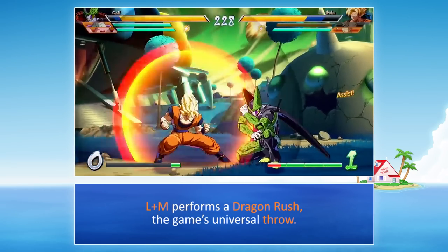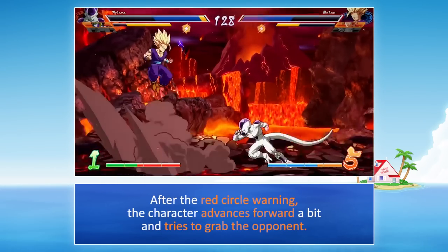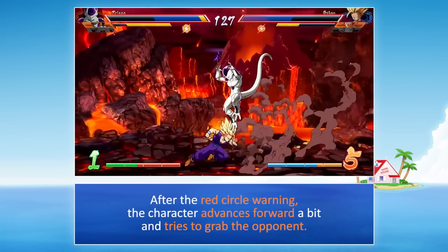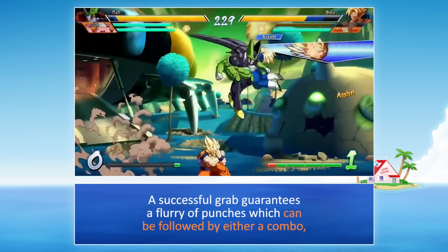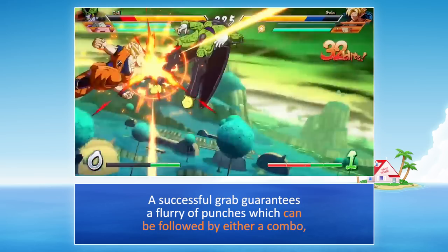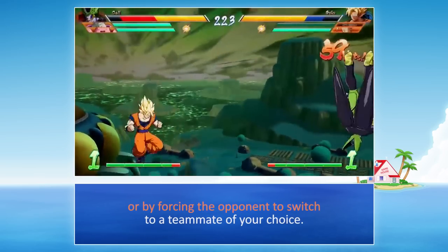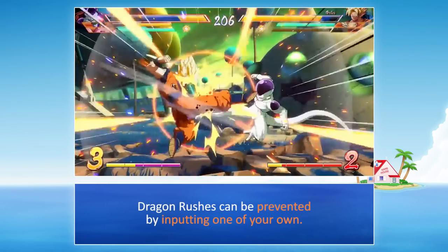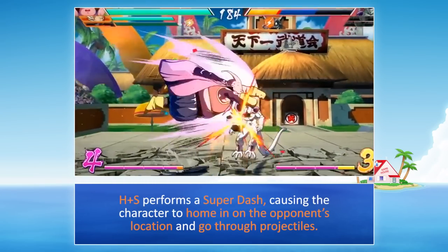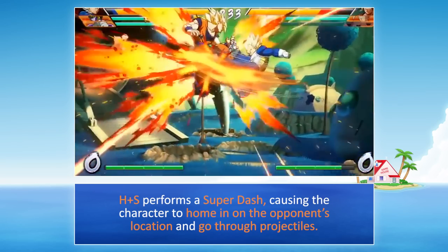L plus M performs a dragon rush, the game's universal throw. After the red circle warning, the character advances forward and tries to grab the opponent. A successful grab guarantees a flurry of punches, which can be followed by either a combo or by forcing the opponent to switch to a teammate of your choice. Dragon rushes can be prevented by inputting one of your own. H plus S performs a super dash, causing the character to home in on the opponent's location and go through projectiles.